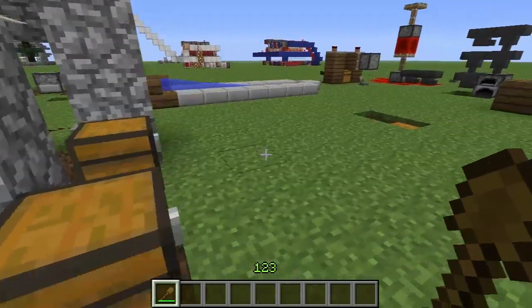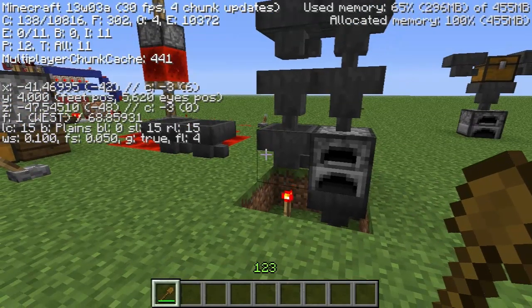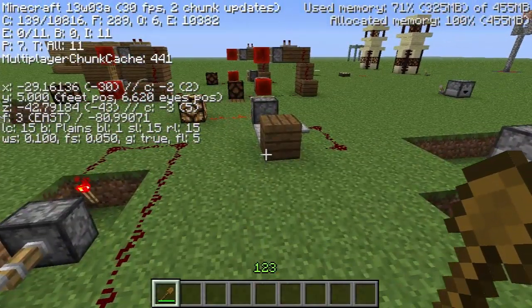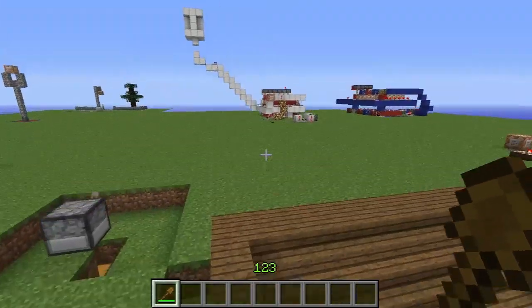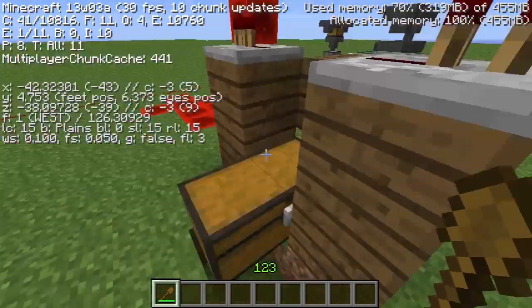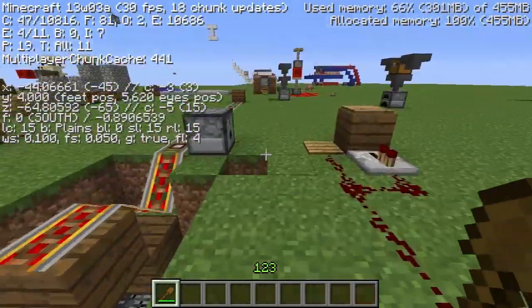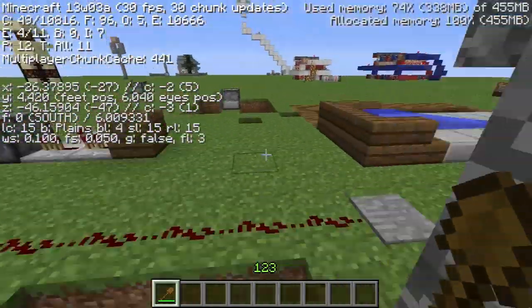These next ones aren't very useful, I guess. If you do F3 plus S, it will reload all website client information — so that would be skins and stuff like that. If I do F3 plus A, you can see here it reloads all the chunks, so if you have a chunk error, that might be something you want to do. If you do F3 plus T, it will reload all of the textures in the game, which you probably don't need to worry about — maybe if you have a weird texture glitch. And F3 plus F will change the fog distance up, and Shift F3 plus F will change the fog distance down.